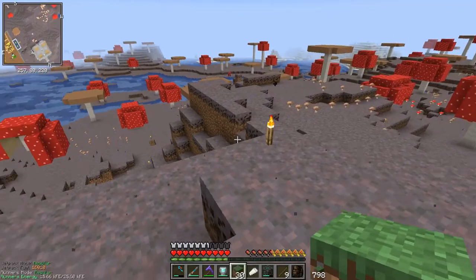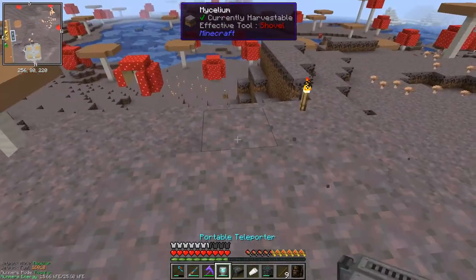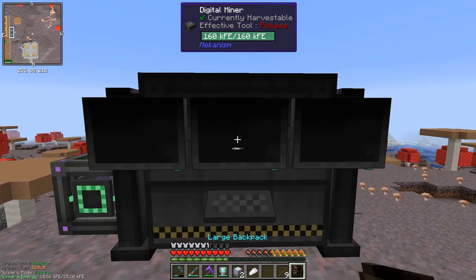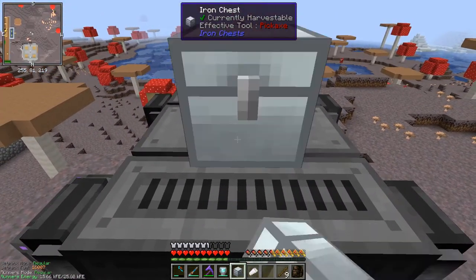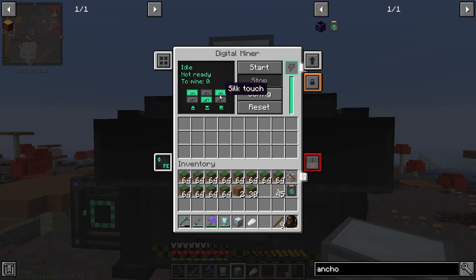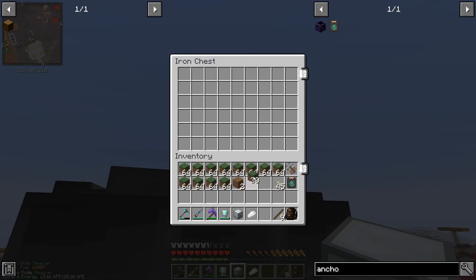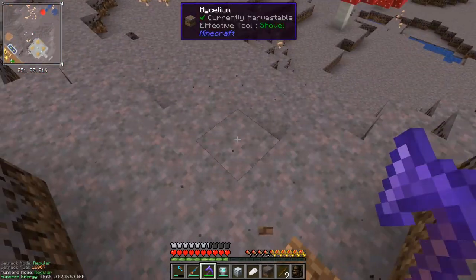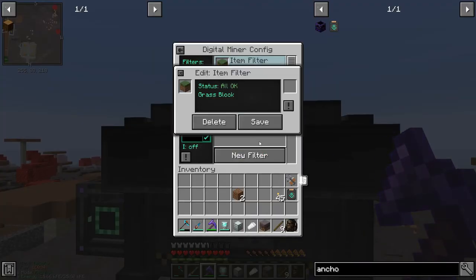Now for the main event - I want to do it around this area on this hill. Let me place my miner, and I need a chest on top for the replacement blocks. I've had another idea - this is going to work really well. I need to turn silk touch off because I'm going to be mining mycelium but I don't want silk touch mycelium - I want it dead so the grass can spread over it. Auto eject on, auto pull on, and the grass will go in the chest as the replacement.